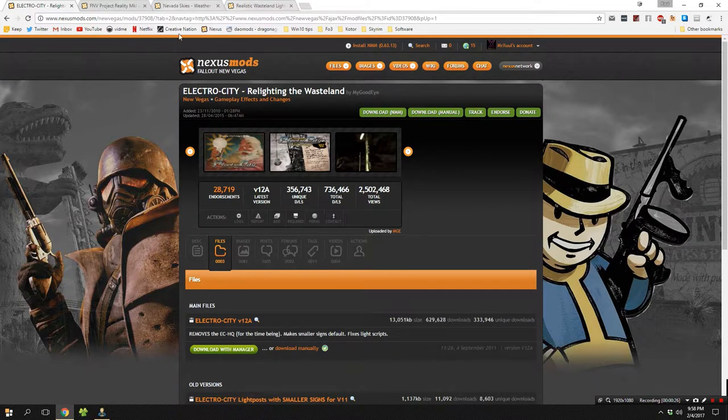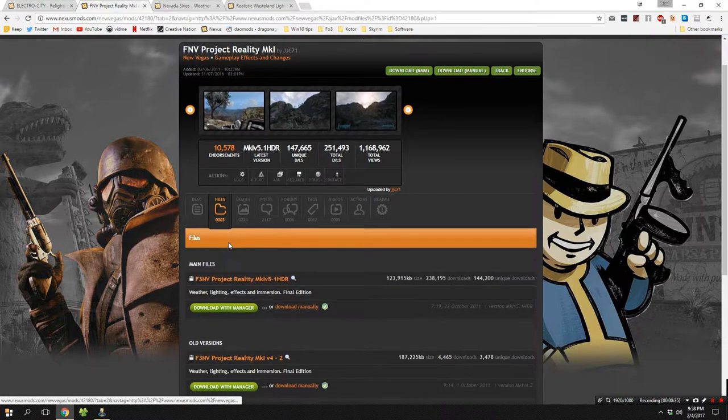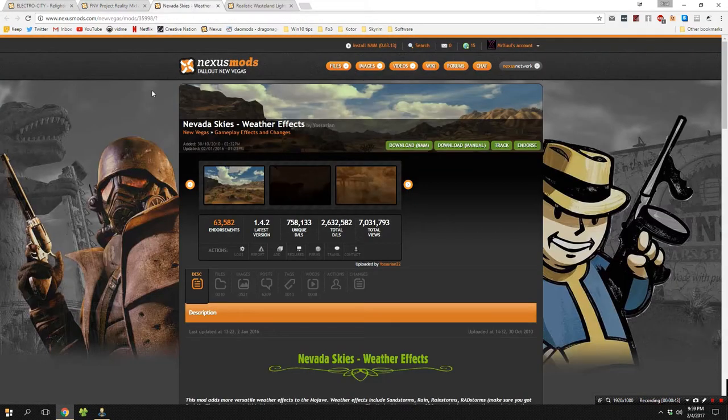If you would like to install Fallout New Vegas Project Reality, head over to the link in the description for that mod and go to the file section. From there, download the main file with manager — there's nothing else that needs to be downloaded with this mod.